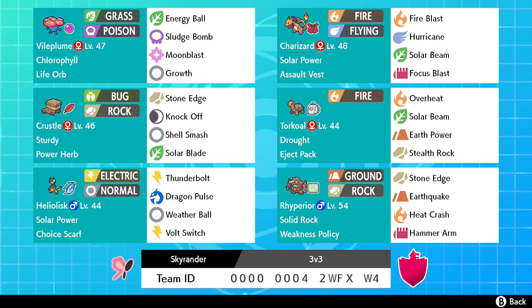We have Timid Vileplume with Energy Ball, Moonblast over Solar Beam, together with Growth. It's fast - it can outspeed Dragapult in the sun, which is our main goal.